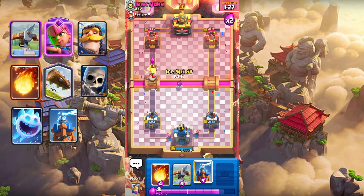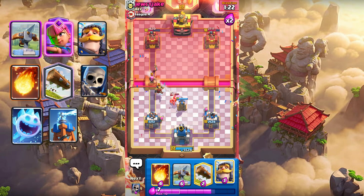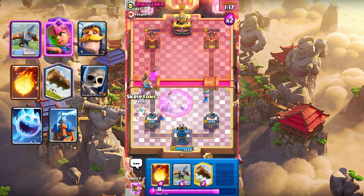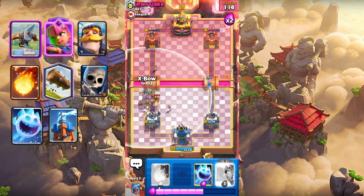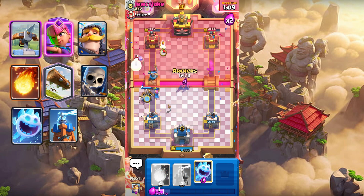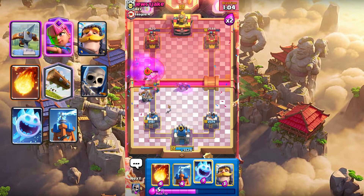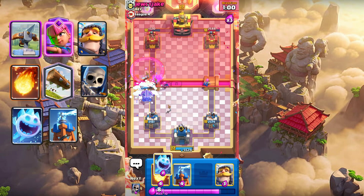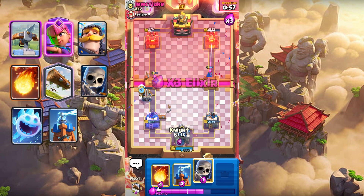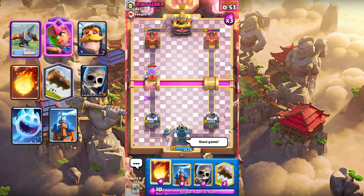Let's play Altars. Ice Spirit and Tesla maybe. Let's place Knight on top. Maybe Log and scales. Let's play expo — a bolt Altars in the pocket in the middle. That's a connection — yes! That's a good game. I just need the Fireball.